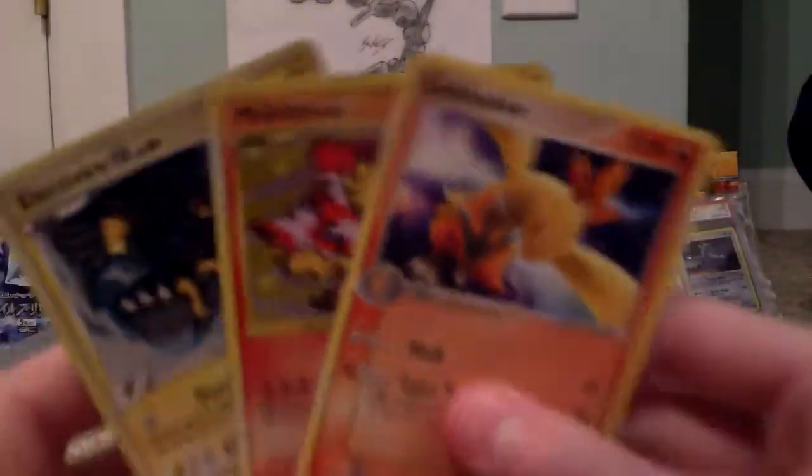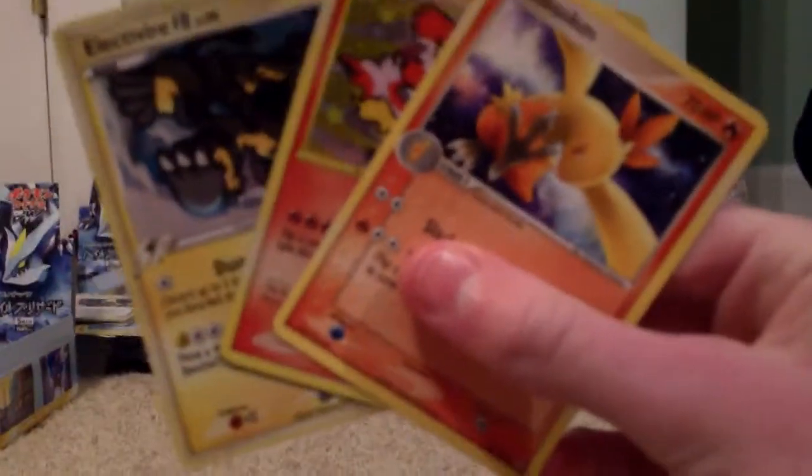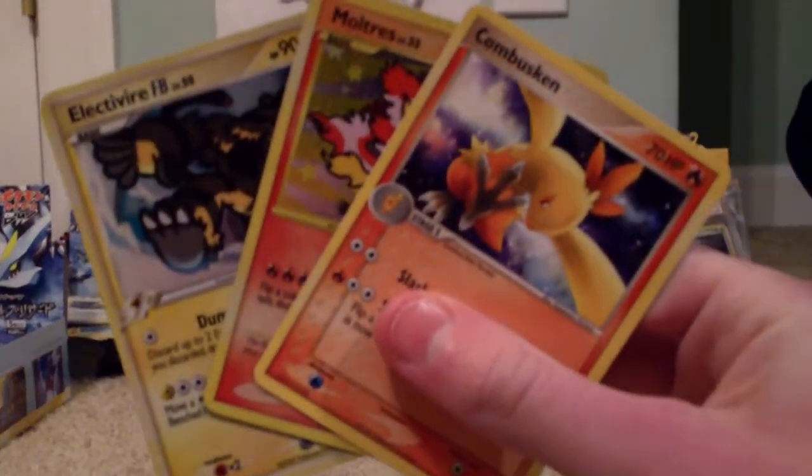Overall awesome pulls: Multiracer holo reprint, Electivire holo, and I didn't have Combusken so I'm going to add that to my set. Thank you all for watching, stay tuned for more videos, and have a great day everyone — bye!